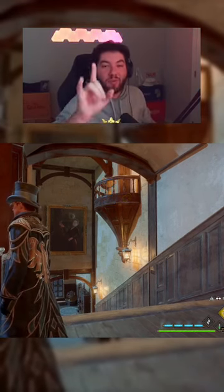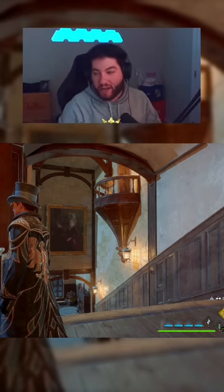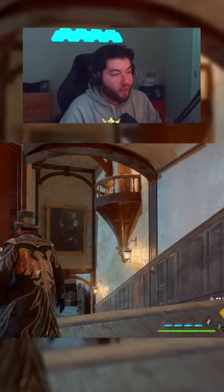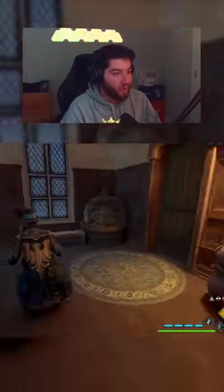You guys are wondering where we're at? We're in the hospital wing Floo Flame — go down the stairs. You end up seeing this balcony and you're like, what the heck are we doing? Well, this is what you do. You keep going down the stairs and you go into this room.